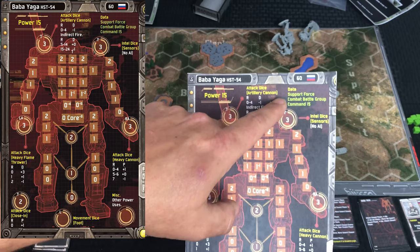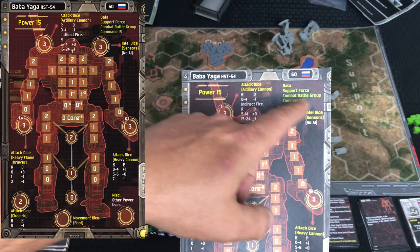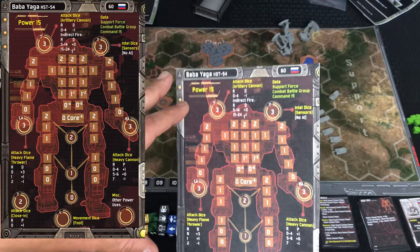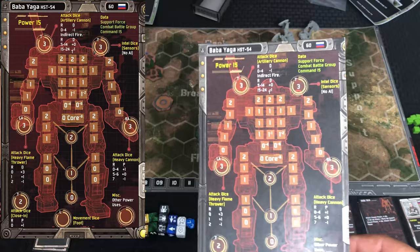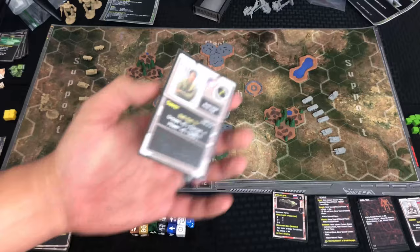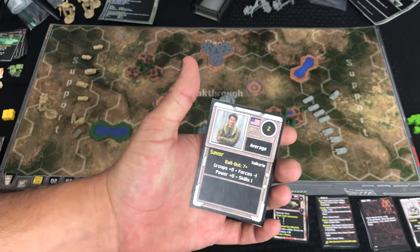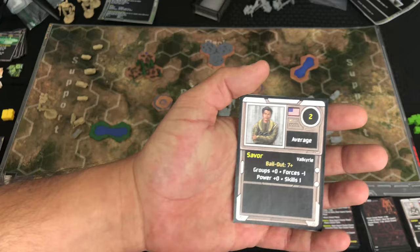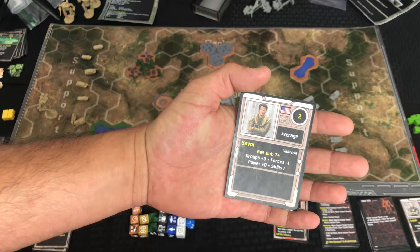One thing I forgot to mention on the other one: these different types of nomenclature listed down come into play when you're doing your campaign, because there are different types of forces and battle groups. You'll generally have a Valkyrie with so many supporting units like tanks and infantry fighting vehicles, and the Valkyrie will be commanding it. Also, when it comes to Valkyries, you'll have the ability to apply pilots to them, just like you'd see in other DVG games — but it is not a requirement. You can just assume a default pilot with zero stats.